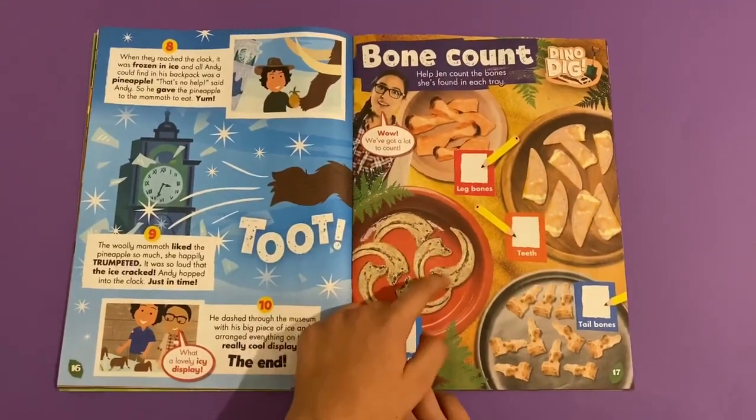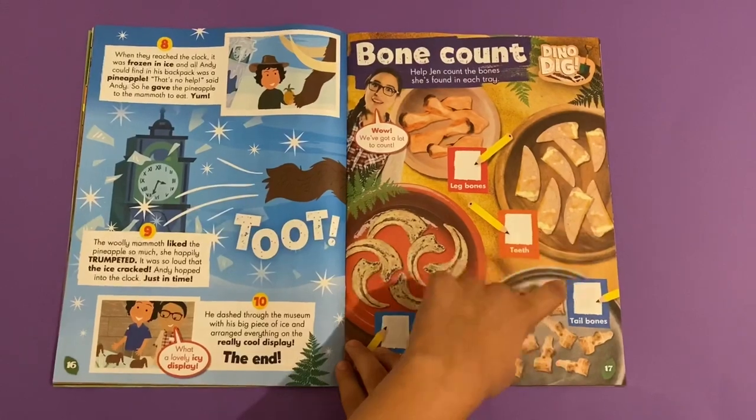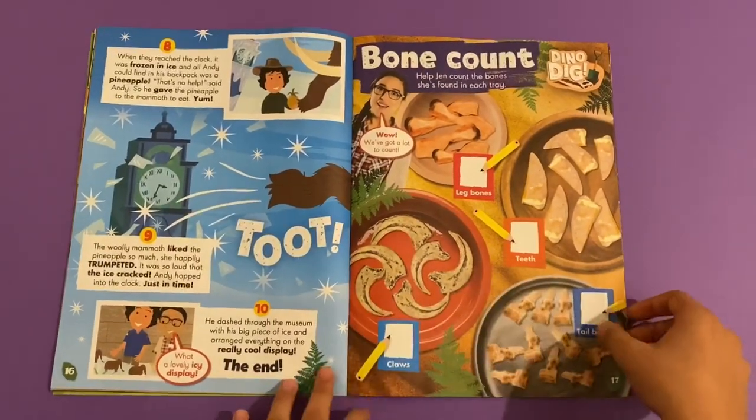And the last tray: one, two, three, four, five, six, seven, eight, nine, ten — ten tail bones. Wow!